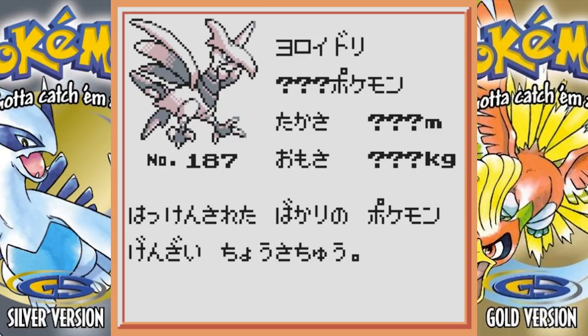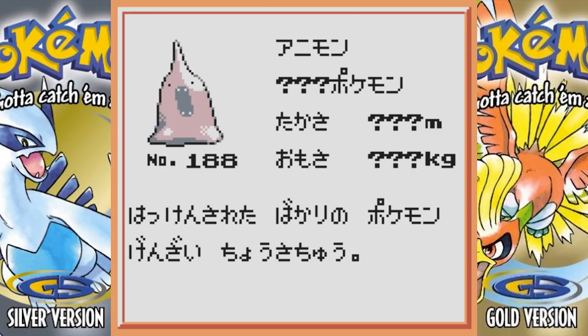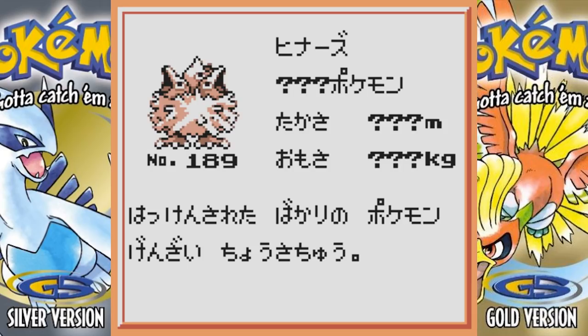Beta Skarmory basically looks the same. This next guy is really interesting — it kind of looks like a Sandygast. It would be really interesting if that's actually what it is, because Sandygast is a Pokemon that didn't get released until like Gen 7, so this would be from years and years ago. That's pretty wild.